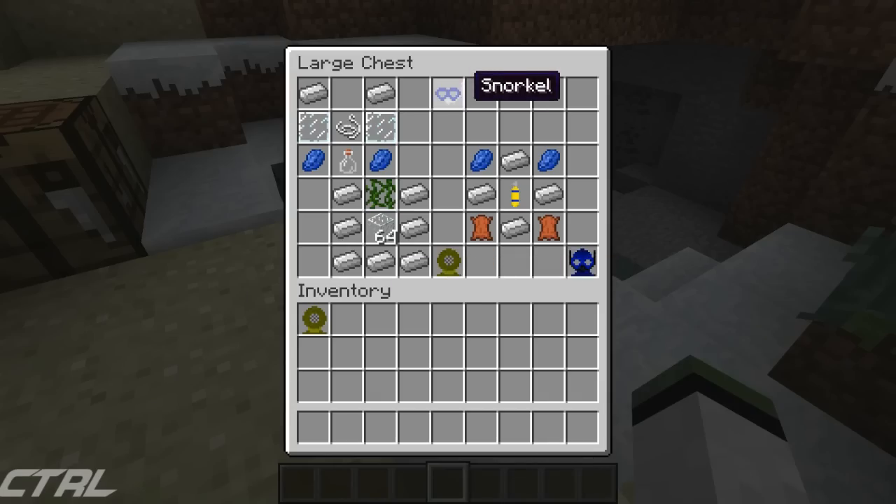So we have a snorkel. You craft that with two iron, two glass panes — which I actually think is a really nice feature, because glass panes for the little bits of glass in the goggles instead of always just glass — two lapis for the blue colour, a glass bottle to store some air, and some string. Not sure what that's for, but okay. And that will give you your snorkel.